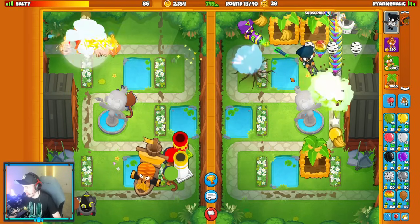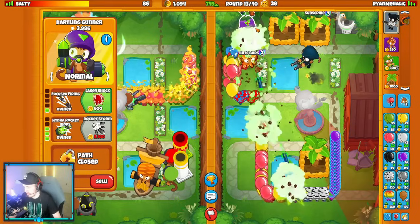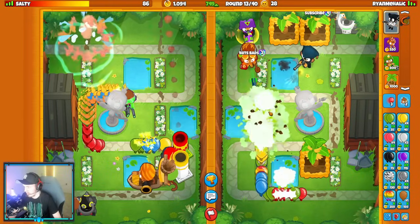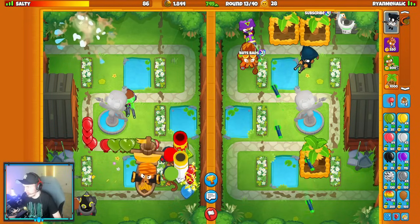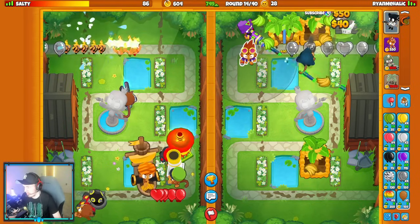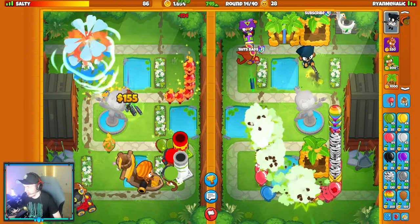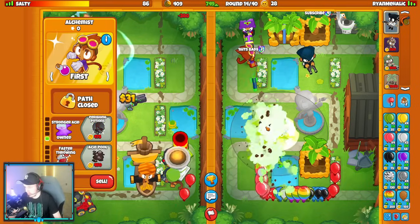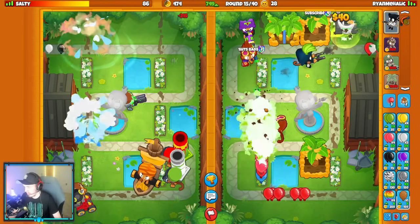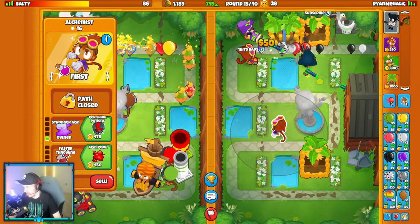Oh, they're rushing me here. Okay — it's going to be out buff here. Should be good against that rush. They did not even need that alchemist to be honest. Okay, it's time to rush them now.